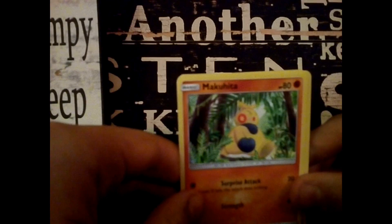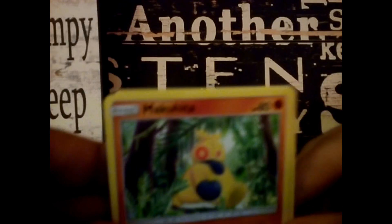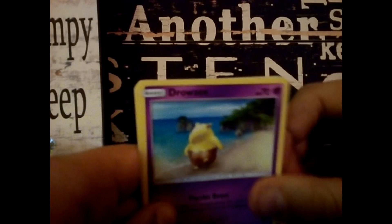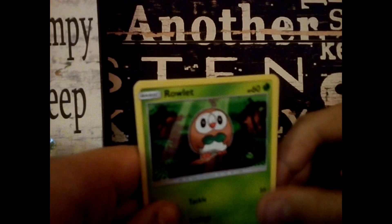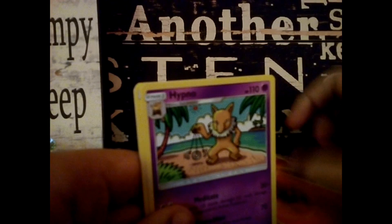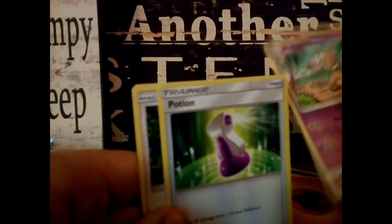So firstly we have Marill — if I can just focus the camera better. Cutie Fly, Drowzee, round letters decent, what's that? Torkoal, the energy — I think I might have done this one — Hypno, Potion, Spinda.